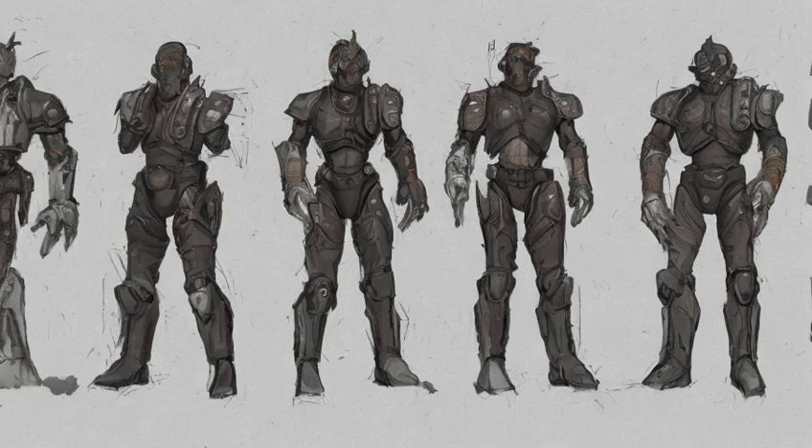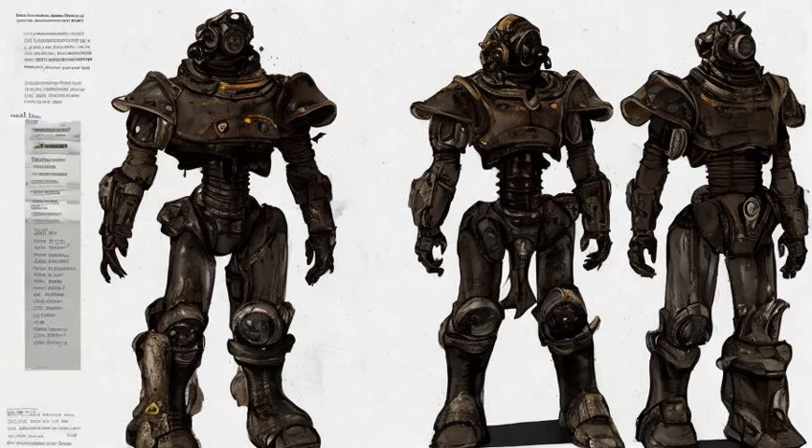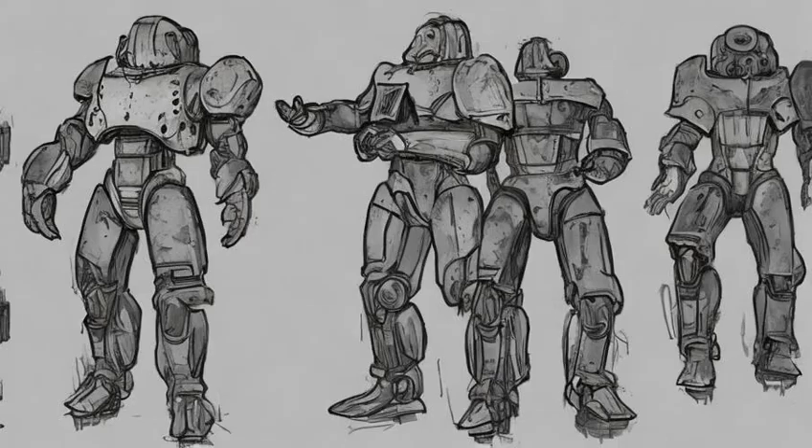One way to fix this is with console commands. Use the console command 0005-4D show inventory to get the IDs of his power armor pieces, then use 0005-4D equipitem [ID of armor piece] to get Donce to put his armor back on. After doing so, 0005-4D show inventory should confirm that all of his power armor is now equipped.